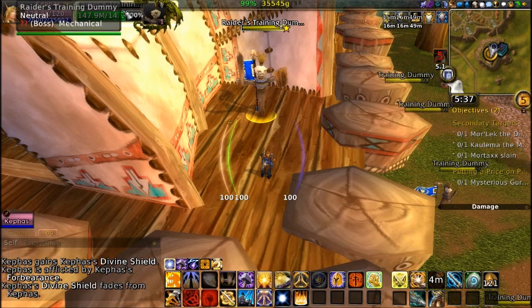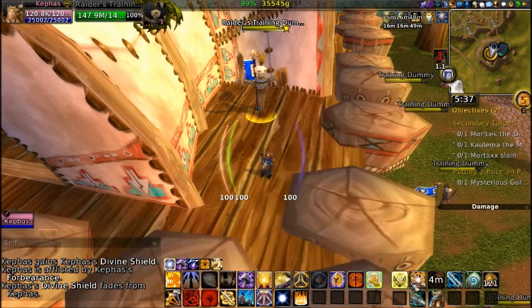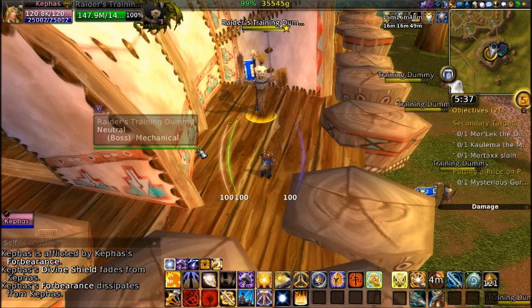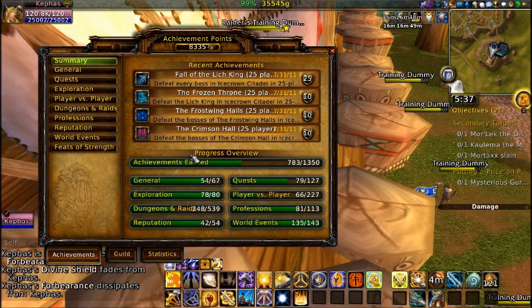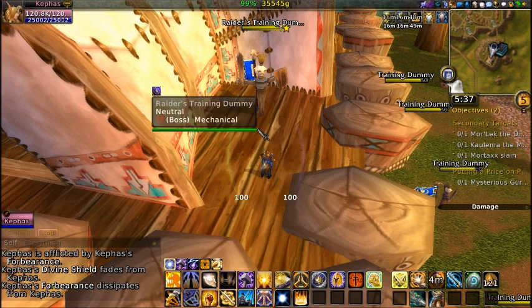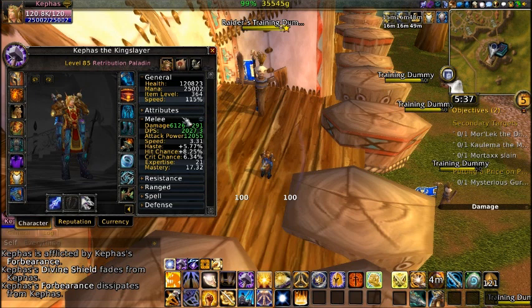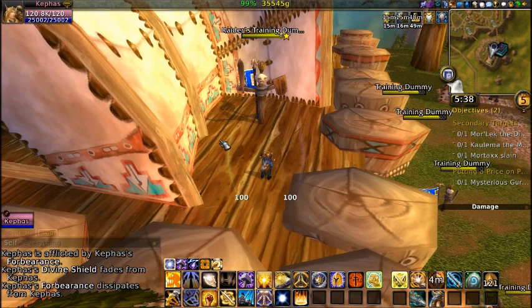My unit frames use Xpearl, and I have Bartender down here with a little bit bigger action bars. The goal here is to minimize eye strain, so I have to make sure that my fonts in general are a lot larger than normal to make sure that I can see the game clearly and see all the information without squinting my eyes. When you play WoW, you tend to play it a lot, so I have to make sure that I'm seeing things clearly and not straining my eyes too much.